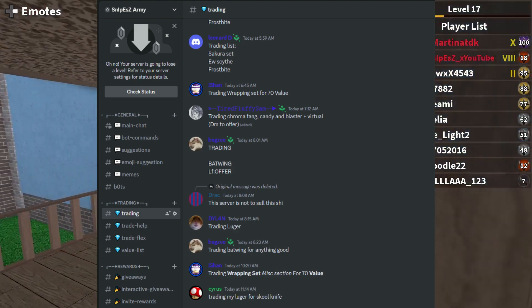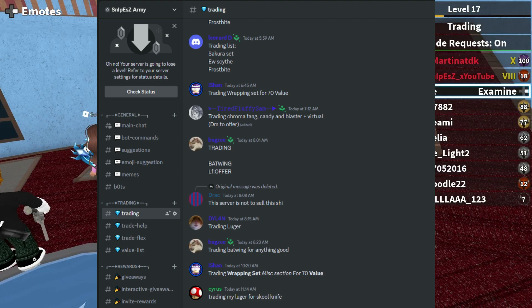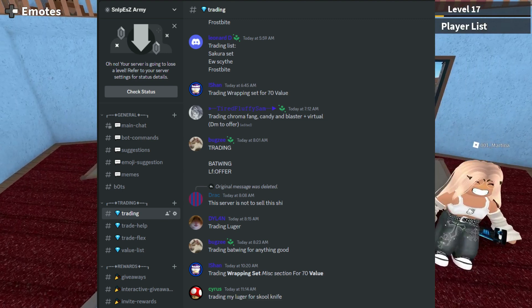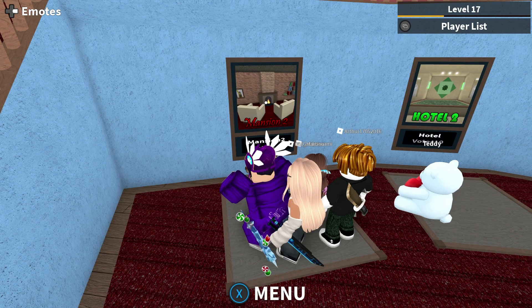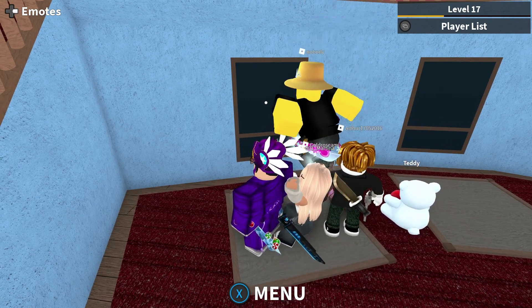This is the trading channel. As you can see, we've got people trading Sakura sets, Bat Wings, trading Luga, some collectibles even, and they're all looking for offers. All you need to do is DM the other traders. If you don't know how to do that, just click on their name and send them a message and give them an offer. If you don't know values, I'd recommend you look at Supreme Values — the link will also be in the description.